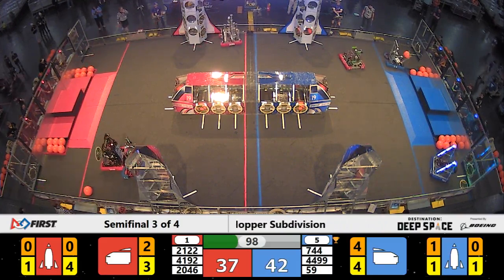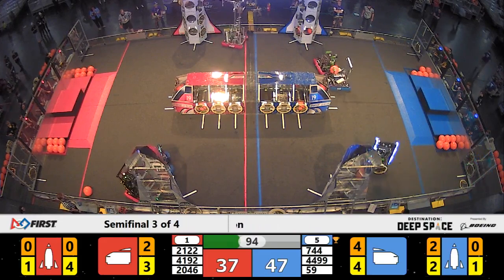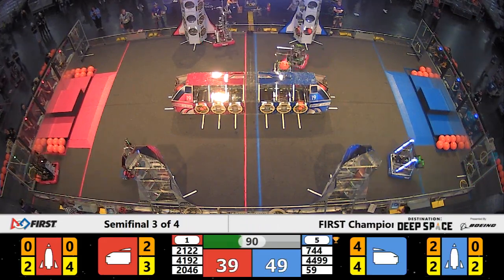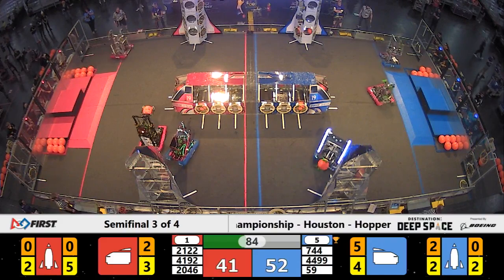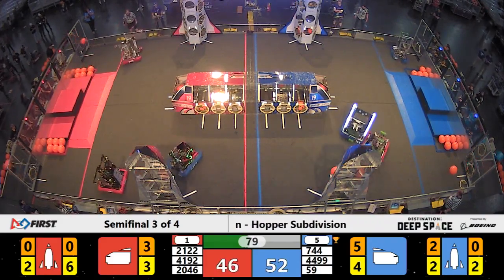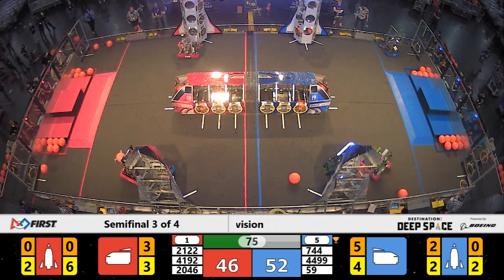Meanwhile, Team Taters has had no defense against them on the red alliance. They've got four hatch panels on the red alliance rocket so far and they're going to go for one more up on level three. Shark Attack on blue continuing to work on hatch panels for the blue alliance rocket — that's the second hatch panel going in place from the Shark Attack team. Ram Tech getting past the defense from Jaguar Robotics, looking for hatch panels or cargo over the loading zone.